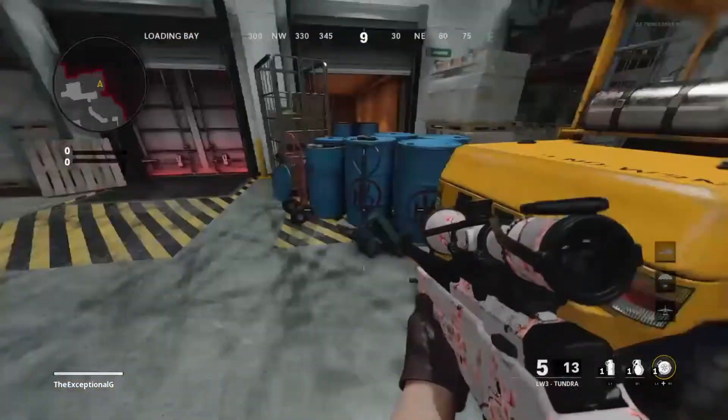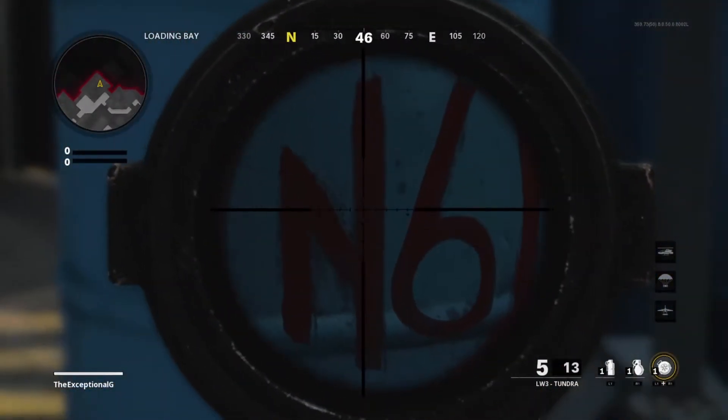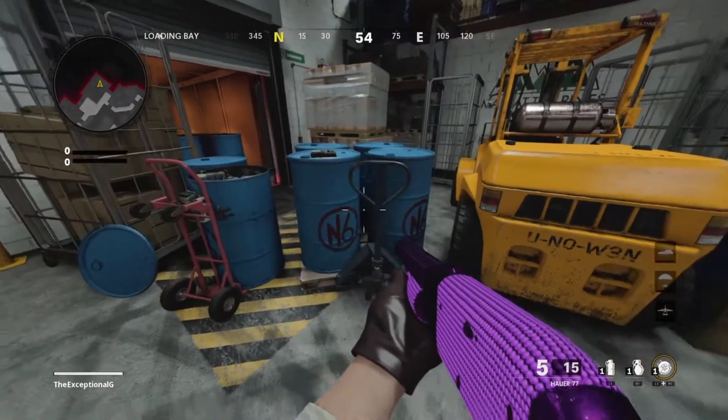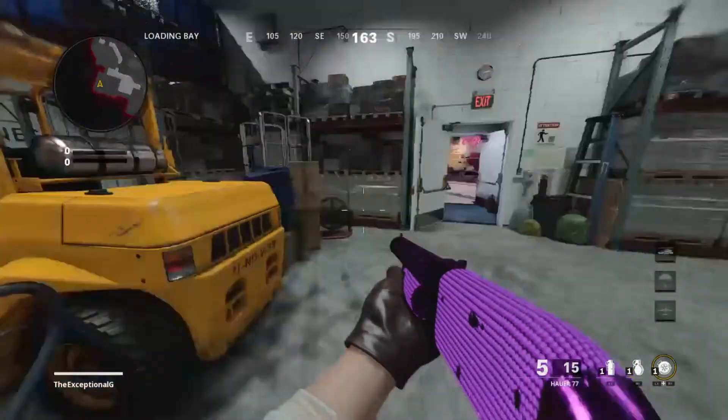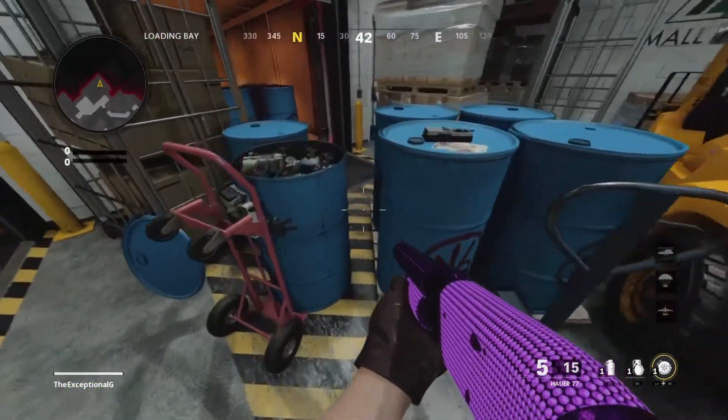And last but not least, if you look on the barrel that that thing is sat on, you will notice that it has 'N6' — meaning Nova 6 — spray painted on it. Nova 6 is a pretty big thing in zombies and definitely is in this storyline.